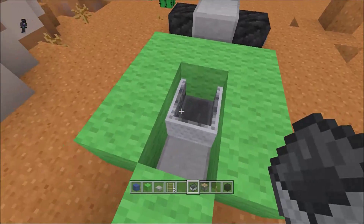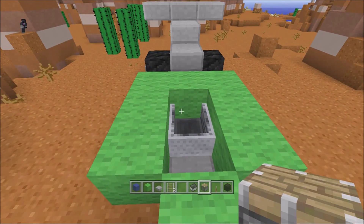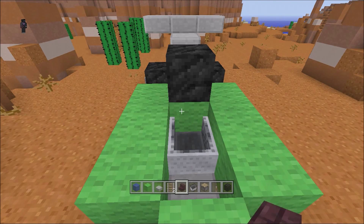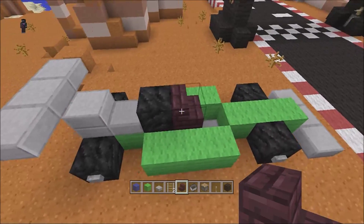There we go. You could leave it like that if you wanted — it looks good. But if you want it to look even better, place a block — any block, it doesn't matter — then place your seat, whatever you want. Doesn't matter, you can use a slab.